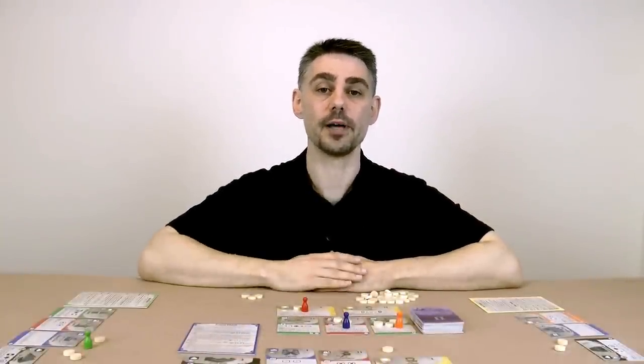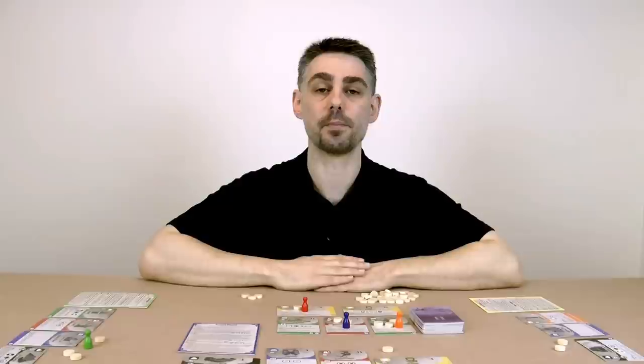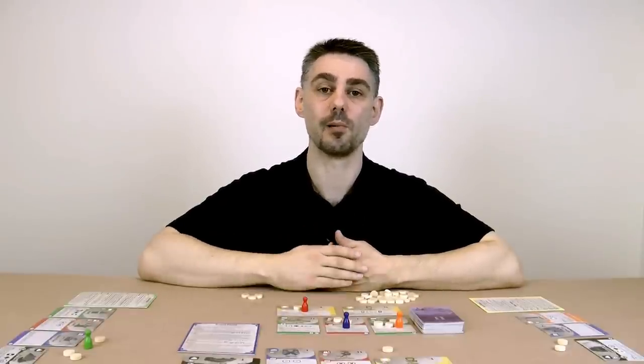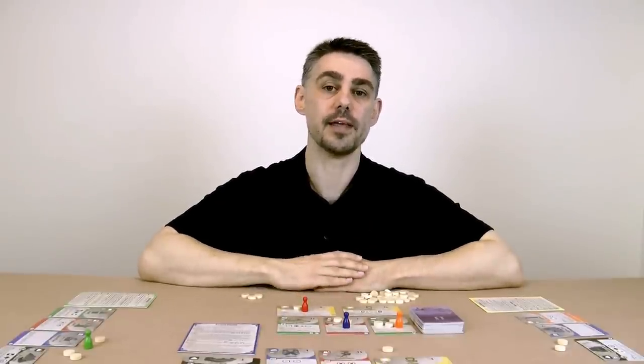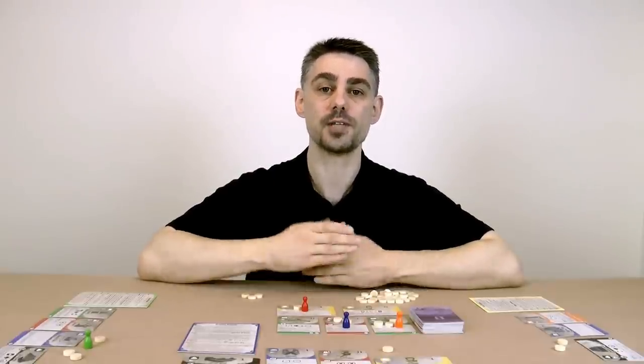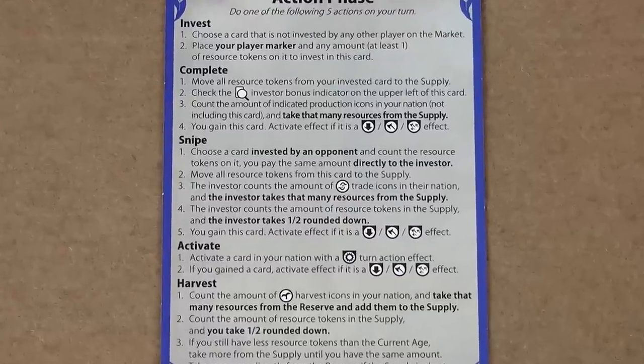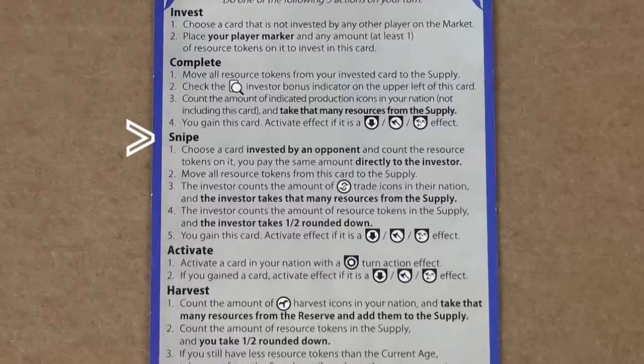Acquiring a card is a two-step process. First you have to invest in the card by placing your player marker on it and some resource tokens, and then on a later turn you need to choose the complete action to take that card and add it to your nation. However, the other players can interfere with your plans, which brings me on to the third possible action: snipe.